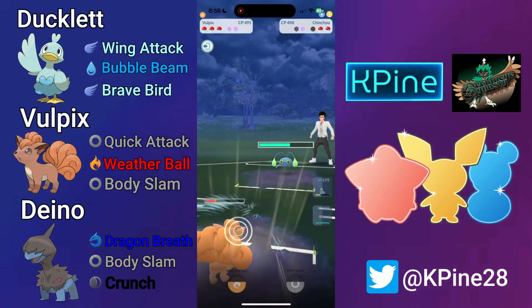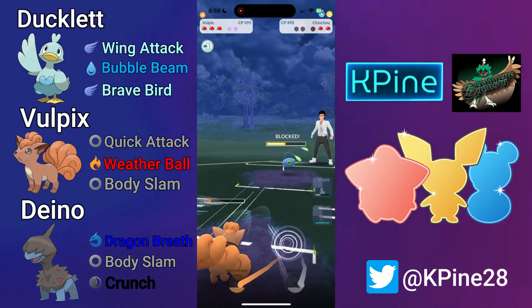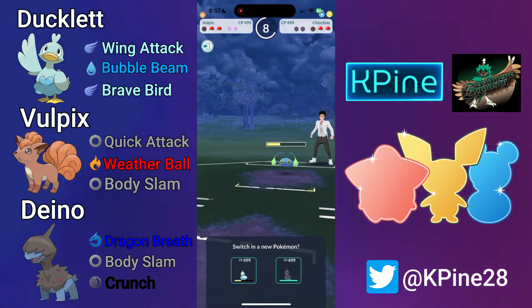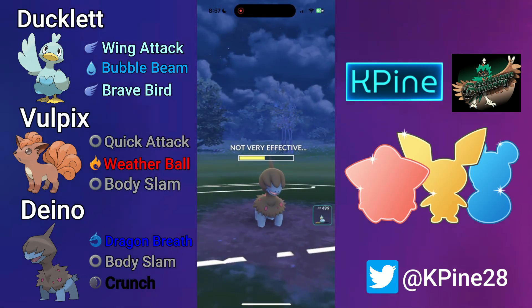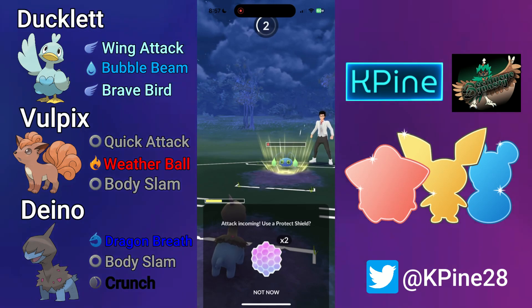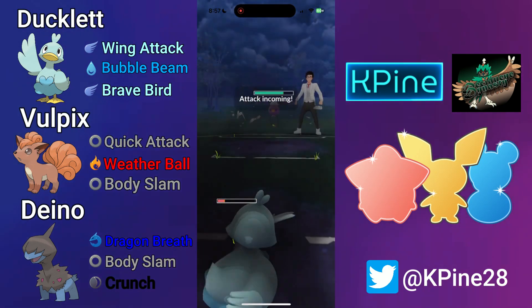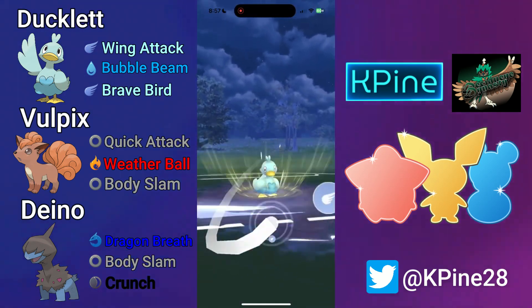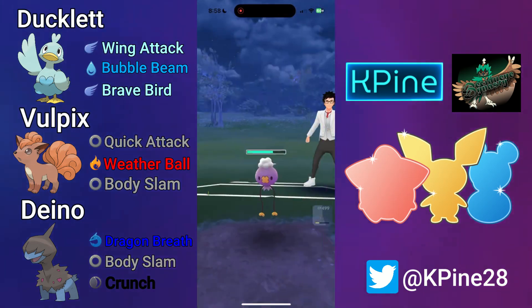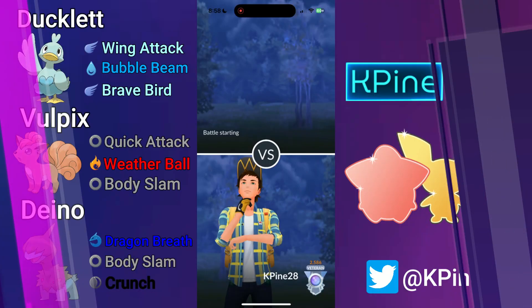We start spamming Body Slams. They go for the Spark down, but we have a great wall in Dino for Chinchu — Dino can shrug off Thunderbolts and Bubble Beams and just Dragon Breath down. They throw a Thunderbolt but won't reach another in time, so this is only a Bubble Beam — still no need to shield. I swap into Ducklett and shield the Icy Wind, then Brave Bird comes through and easily one-shots the Driftloon. Driftloon goes down, Chinchu on one HP takes out Ducklett, but Dragon Breath finishes the job. That's a good game.